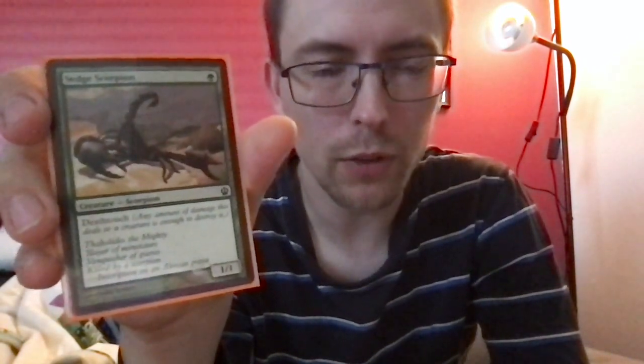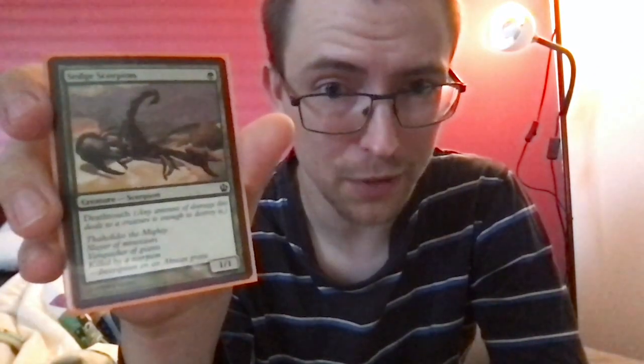Needlepeak Spider — three and a red for a 4/2 spider with reach. Sage Scorpion — one and a green for a 1/1 scorpion with deathtouch. A lot of these cards aren't that good, but they're fine — they do what they say on the box.